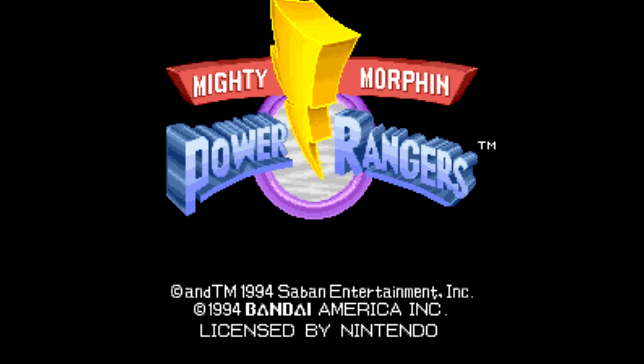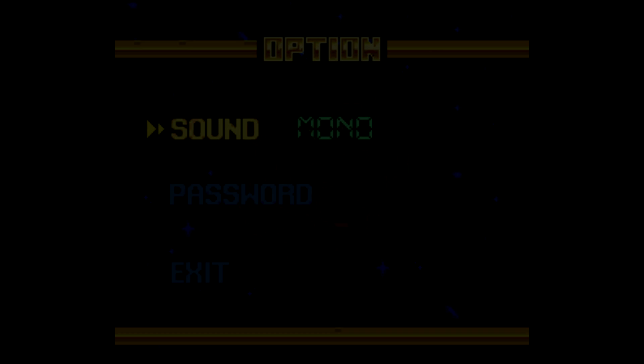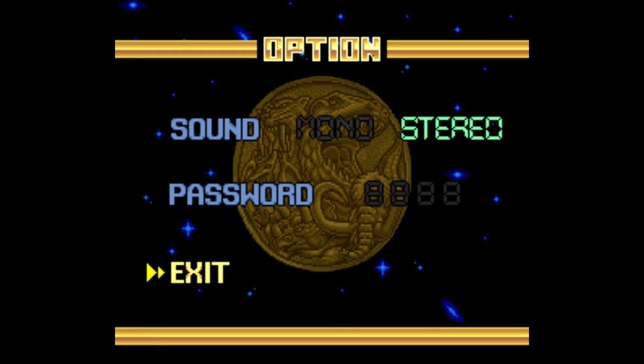Here we go with Mighty Morphin Power Rangers on the SNES. As we begin the game, I'm going to go down to the options menu. There's not really a whole lot you can change — just really stereo and mono, as well as put in a password.